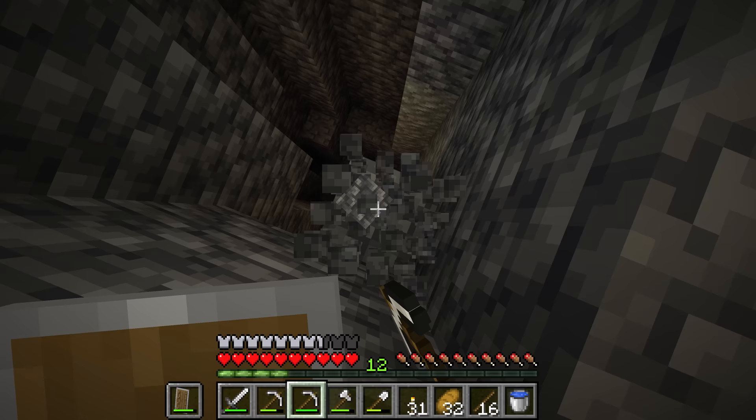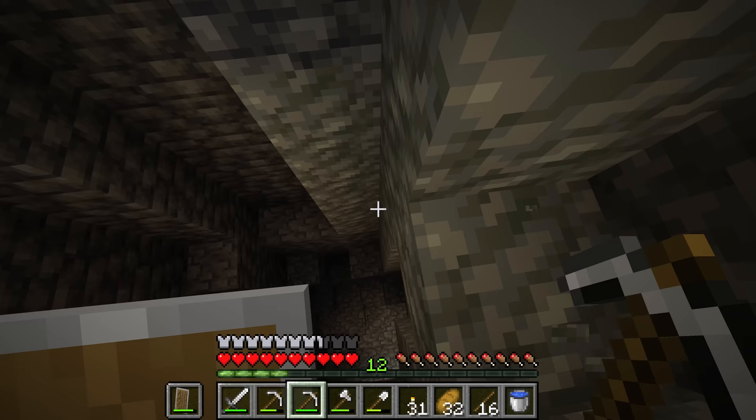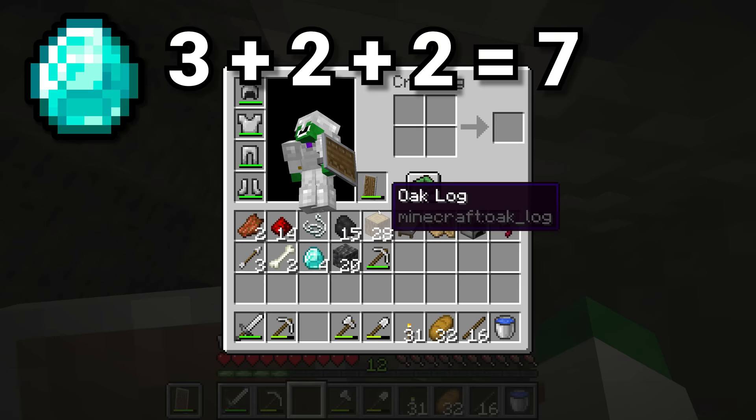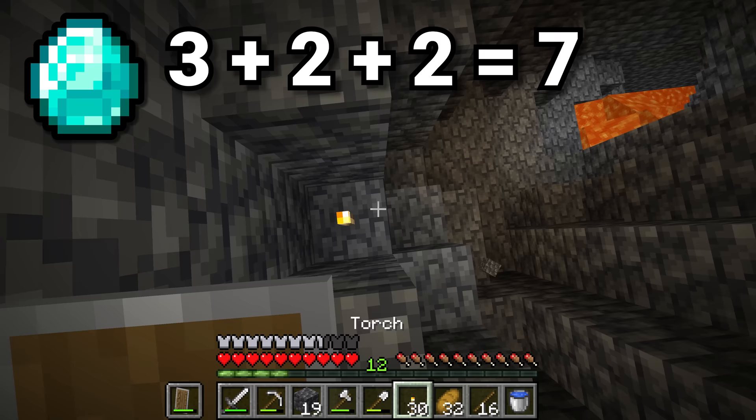The big question is: how many diamonds should you go for? A lot of players will say five, and although that is a good number, seven may actually be better. You want at least three diamonds for a pickaxe and two for an enchanting table. But something I've found really vital when in the nether is a diamond sword, so having those two extra diamonds can definitely be very useful.